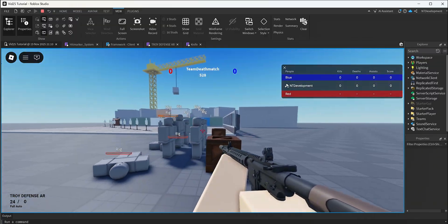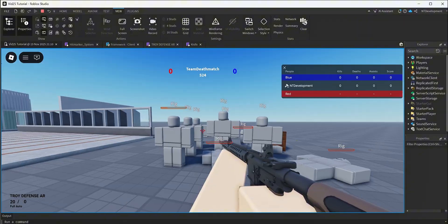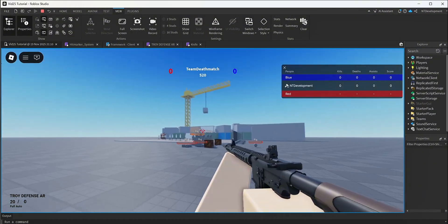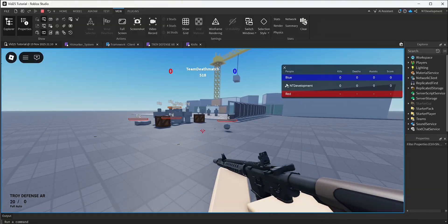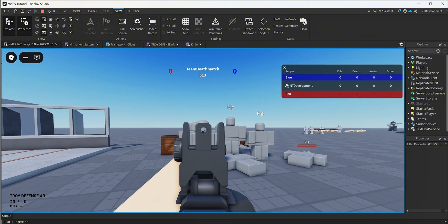The game is coming along super nicely — we have reserve ammo, hit markers, damage labels, and everything working. I hope you enjoyed this video tutorial. Please like and subscribe, let me know what you want me to add next, and I'll see you in the next one.